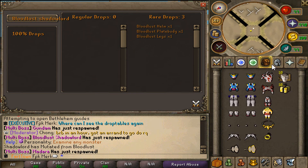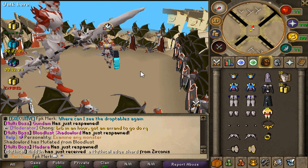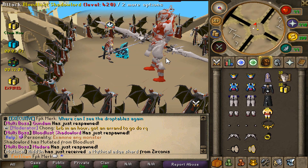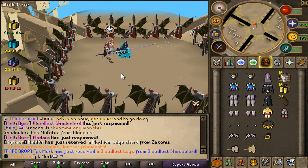As you can see it drops Bloodlust armor, which is also in my inventory. We can try to wear it and kill the Bloodlust boss with that armor, but yeah I'm super op — it's so easy to kill. Holy — we just got Bloodlust legs! No way, we just got so lucky!